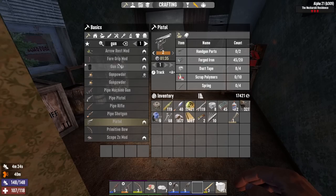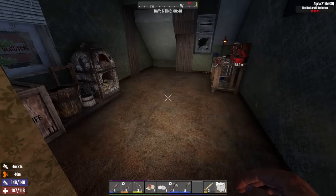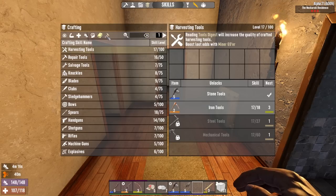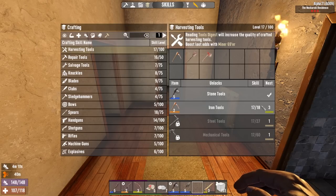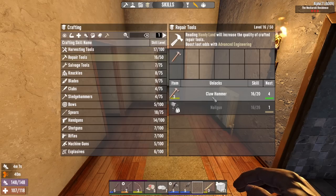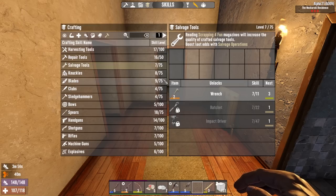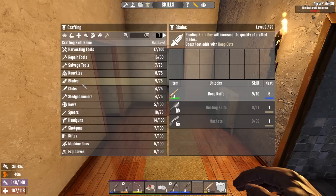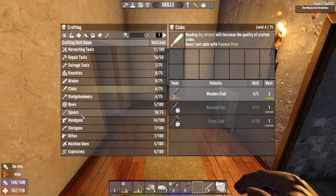You can make gun safes with the workbench and you need it for mods of all kinds. Let's go through where we stand with the magazines: harvesting tools looking great — one more magazine for a quality 3 iron tool. Repair tools are looking pretty good. The claw hammer being better doesn't mean much since it's just for upgrading stuff — the big thing is going to be the nail gun. Salvaging isn't looking too great but that's okay. Knuckles, blades, clubs, sledgehammers, bows, spears — we're getting there on spears.